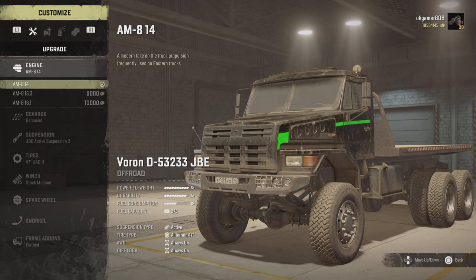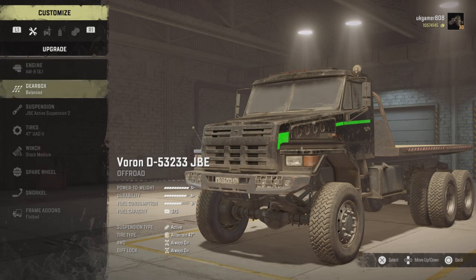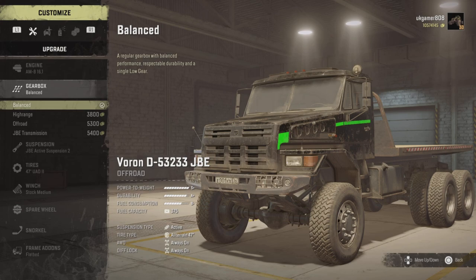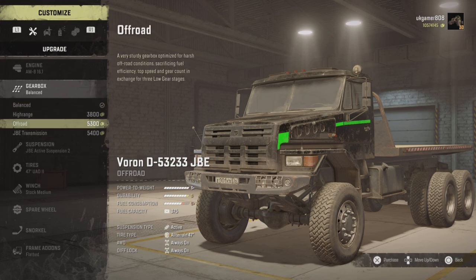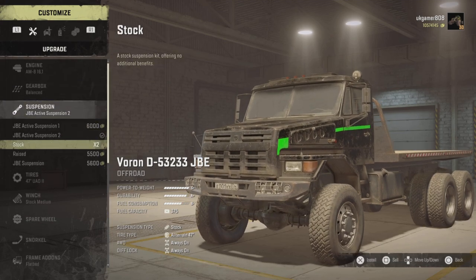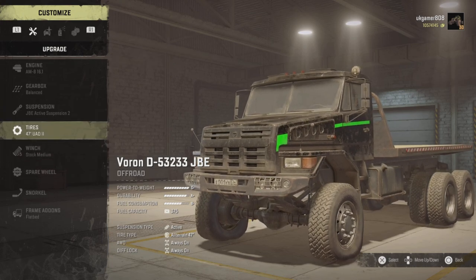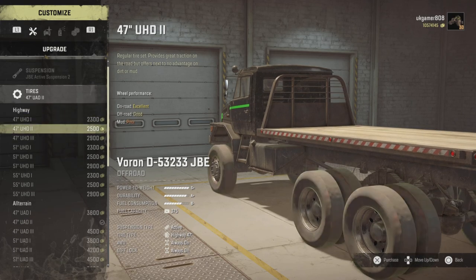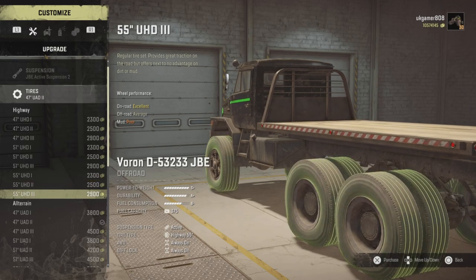There it is in the garage. We've got three different engine options and we'll opt for the larger one. I have got another vehicle all set up ready to go, so let's just go through what's available. We've got the normal gearboxes and then the JBE transmission, and then suspension — there are two active suspensions, plus your stock, raised, and JBE suspension as well.